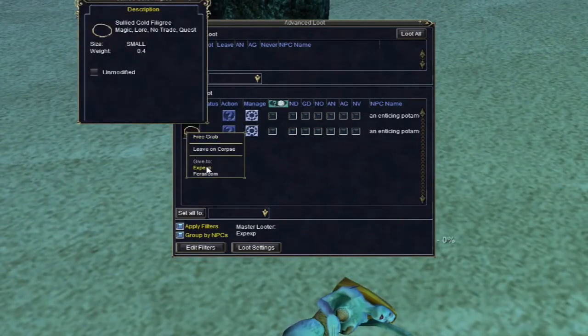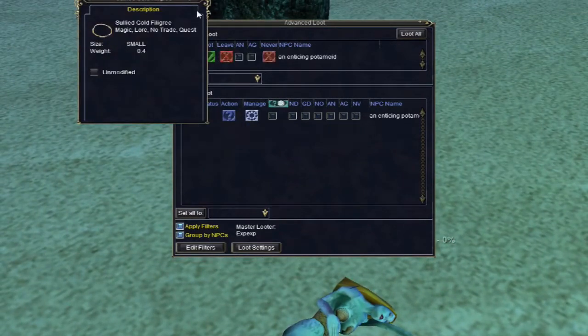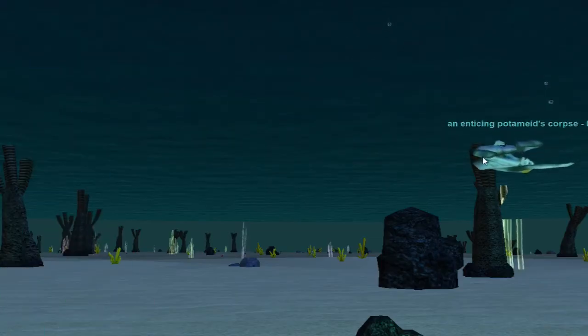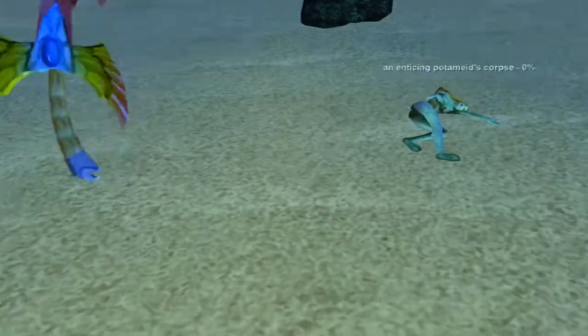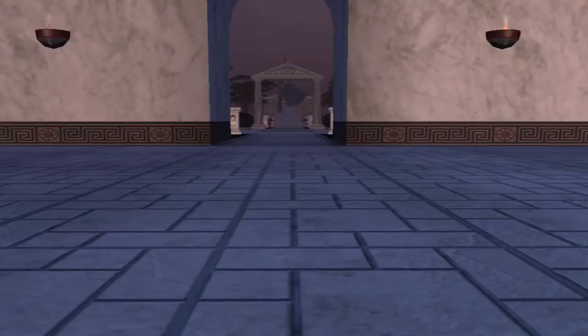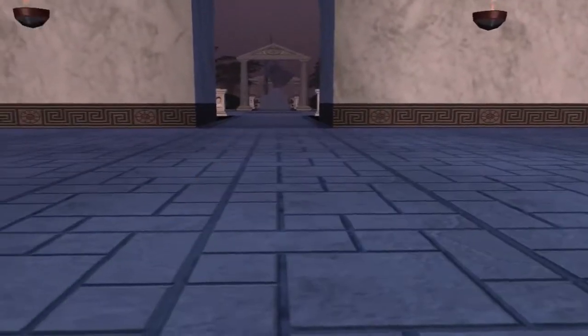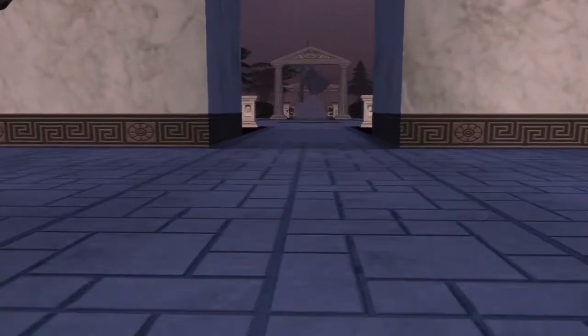You'll loot the gold figurine. The next step is to purify it, so you'll need to go to the Halls of Honor. I'll show you exactly where you need to go from the zone-in, because this was a little bit difficult for me to find.